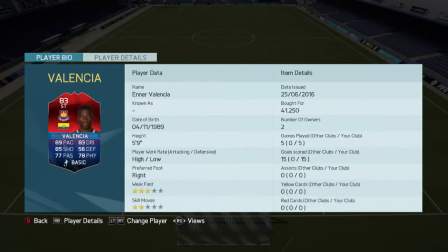This guy is 5-foot-9 with high/low work rates, right-footed, 3-star weak foot, 2-star skill moves. In his card stats he's got 89 pace, 85 shooting, 77 passing, 83 dribbling, 56 defending, and 78 physical.